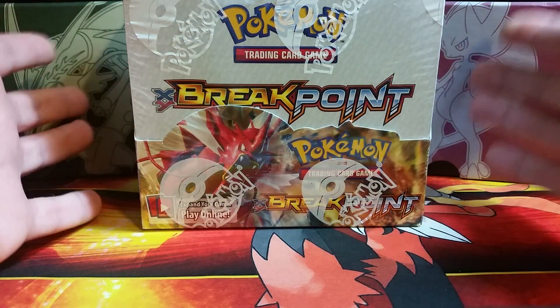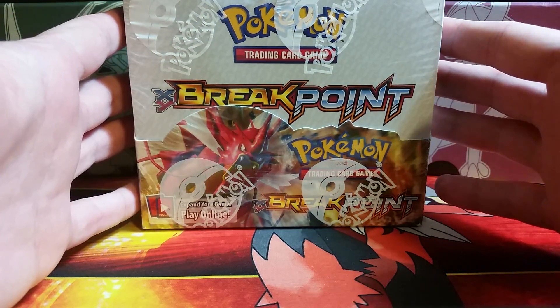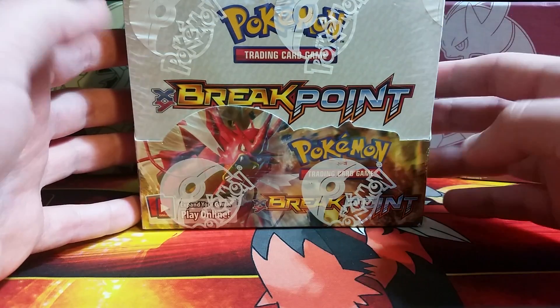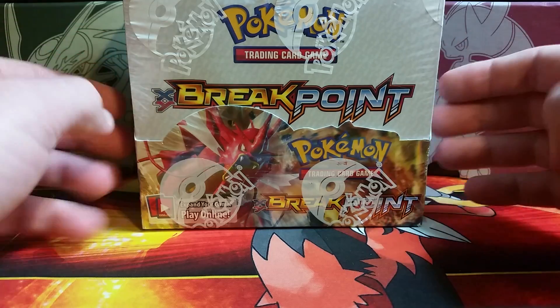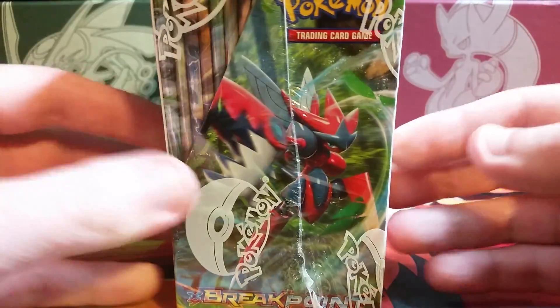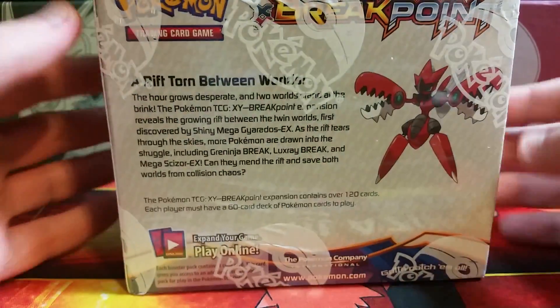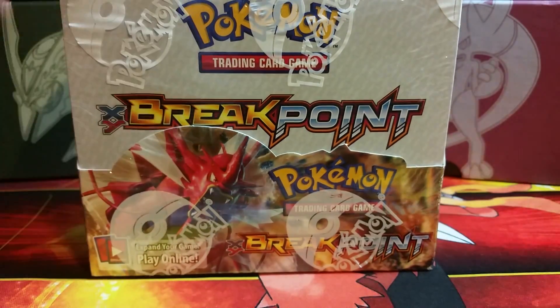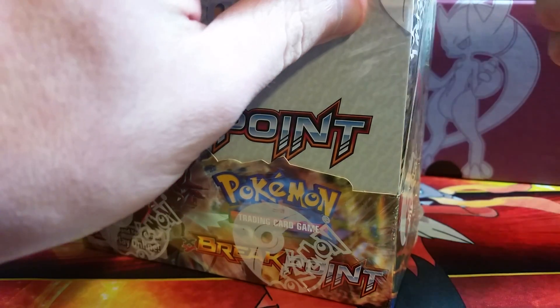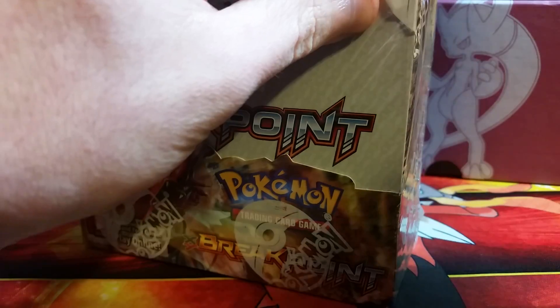I am hunting for the Scizor and Mega Scizor cards, as well as the Ho-Oh EX. Those would be the cards I want the most out of the set. All of the Gyarados cards are very cool as well. There is a Greninja Break that I think looks very cool. I'll give you a quick look at all of the sides of the box. We will be doing 18 packs in this half — there will be a part two, link in the description below.